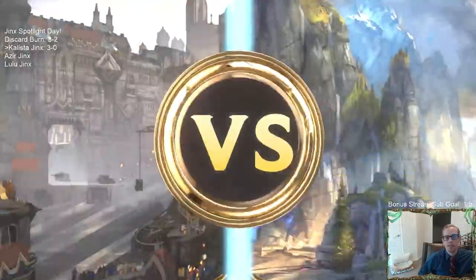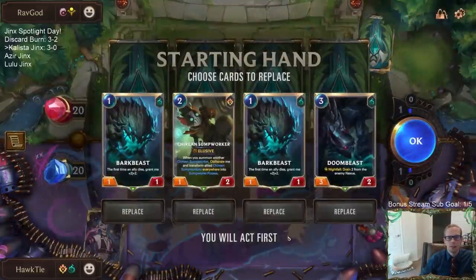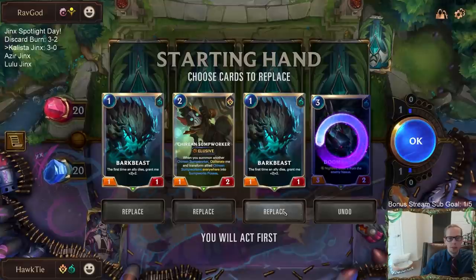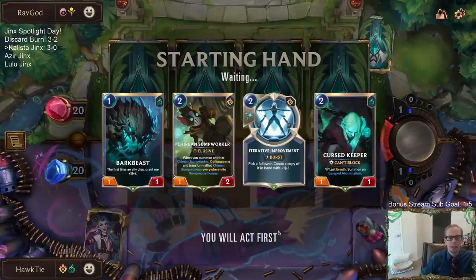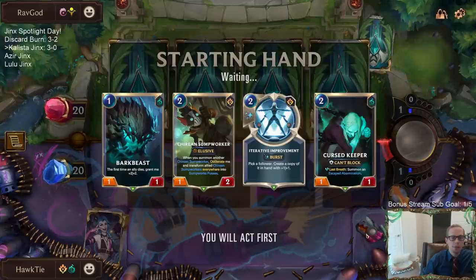Caretaker was awesome. Another aggro matchup - we got Aurelia Azir back. So we got Bark Beast on one, Sump Worker on two. Doom Beast is great but I don't think we just keep it in the opener. Bark Beast is pretty awesome, but with having Sump Worker I'm really incentivized to find a second Sump Worker. We have the attack token round three. So if I don't play Bark Beast, we can go Sump Worker on two, and then round three with four mana go Improvement and then another Sump Worker - attacking with leveled-up Sump Worker on round three.